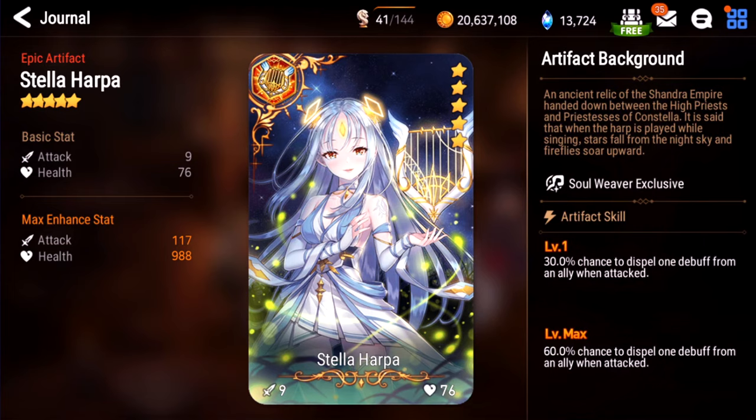Stella Harpa. This is brand new — it remains to be seen how good it is. I kind of like it because there are so many Basars out there. If you build some kind of counter Soul Weaver, maybe it'll be useful. The problem is it's only 60% chance and it's only one debuff. I'll give this one a B, but it might be worse — 60% is kind of unreliable. But as we all know, on defenses the chance of stuff proccing seems quadrupled.